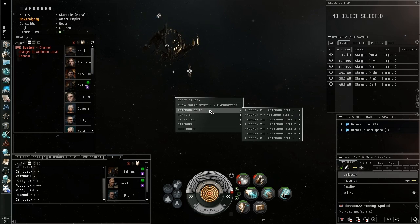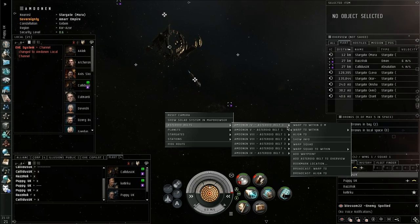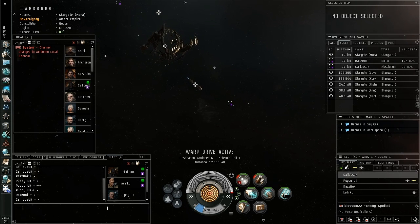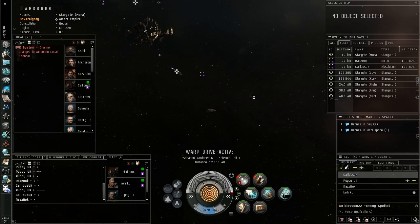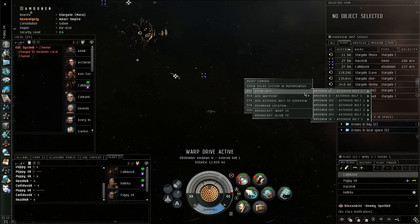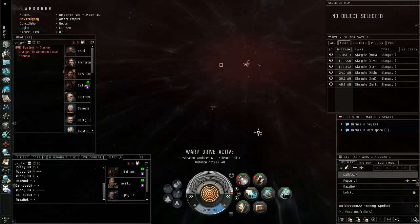So if I say: squad, align to asteroid belt 1 — what they're going to do is right-click in space, asteroid belt, and select the target. As soon as they do that, you see them start to pop up on the grid. What I'm looking for is as soon as the squad's aligned, they give me an X in fleet. That's when I know the squad is ready to be warped. So as a fleet commander I'm sitting here waiting to see those X's, and now I can see those two are both ready to warp.